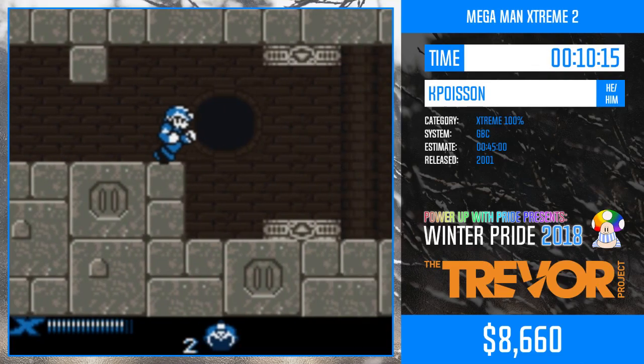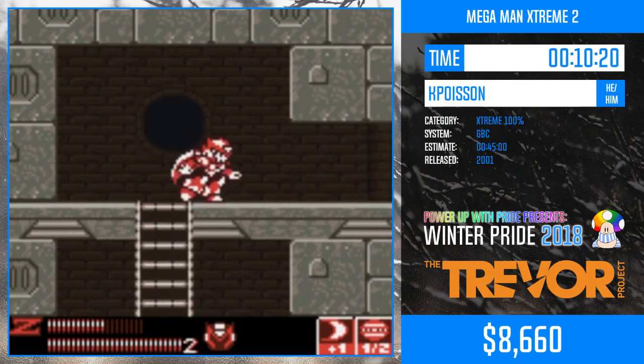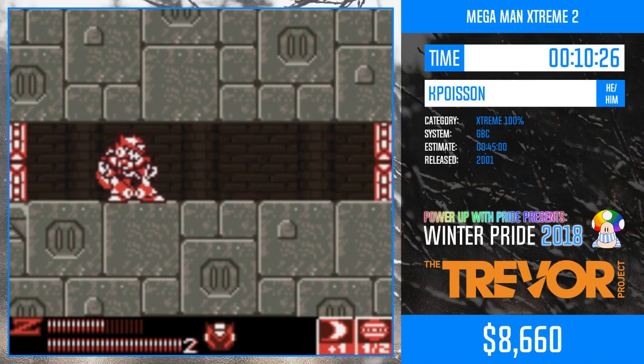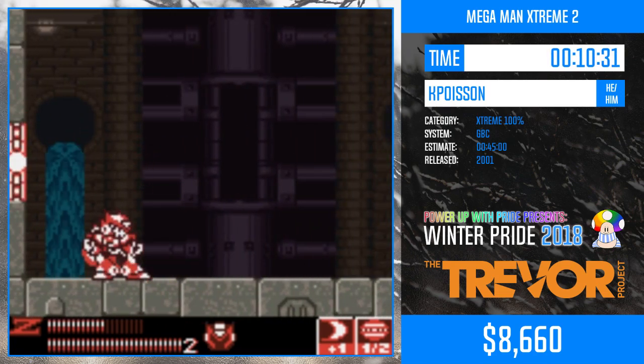Taking that hit creates an invincibility frame so he can go through that current, which would otherwise be instant death. He told me before this that he can actually do it without getting hit, but I always take that hit — it makes me feel safe.